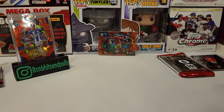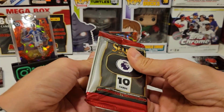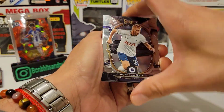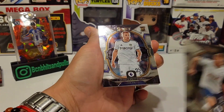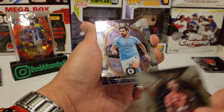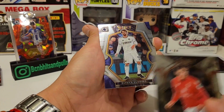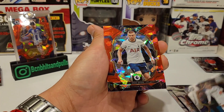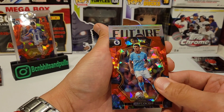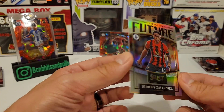Last pack — let's see if we can get something nice. We have Dejan Kulusevski, Rasmus Kristensen rookie, Lloyd Kelly, Ilkay Gündogan, Moisés Caicedo, Nico Williams, Patrick Bamford. And our ice parallels: Eric Dier, João Cancelo, and a silver features of Marcus Tavernier.